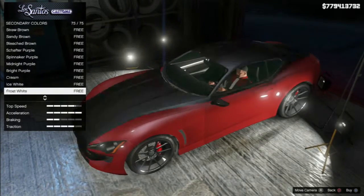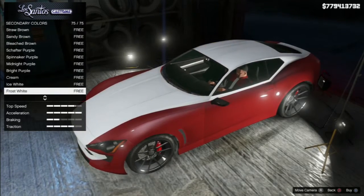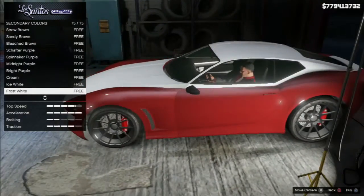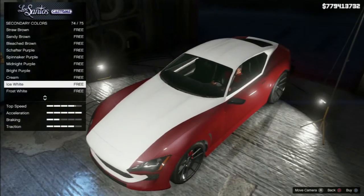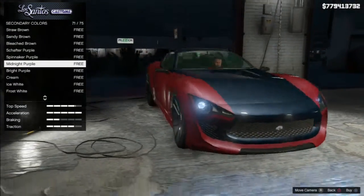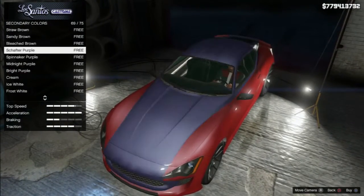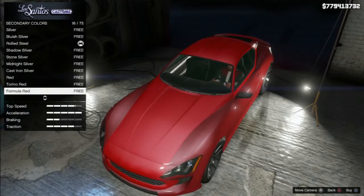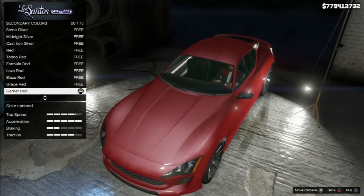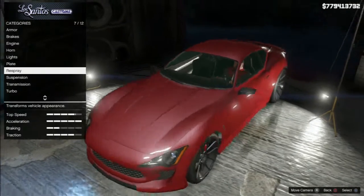I can just go through all the colours — like the ice white, frost white usually looks good because it's not as dazzling as the ice white. Midnight purple is always pretty good, because that kind of mixes with a lot of colours. But really, I'm just going to go with the Garnet Red. I'm not going to bother with the pearlescent or anything.